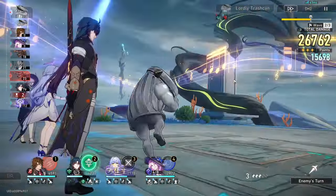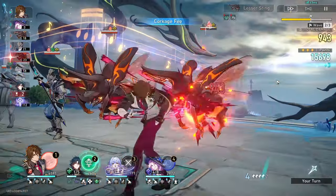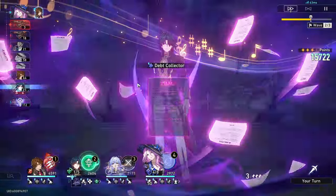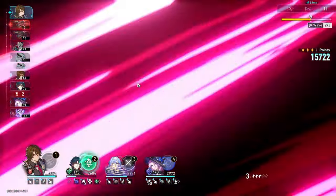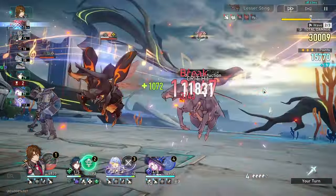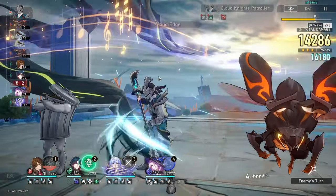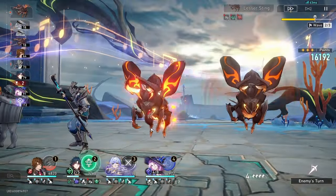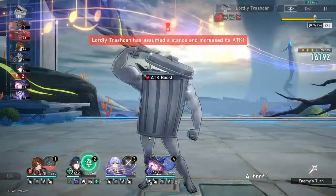If Jade gets stunned, it's not the end of the world because her stacks can just overcap — she's going to accumulate as many stacks as she wants. So her being stunned isn't the end of the world. But with Blade, he can't do that, so you really want him to do a follow-up attack whenever he can. I'm making an effort to kill the bugs as soon as possible so I don't get exploded, but I can't guarantee that.